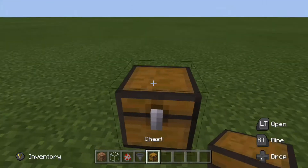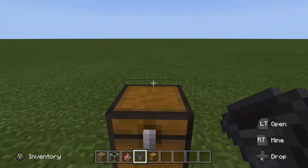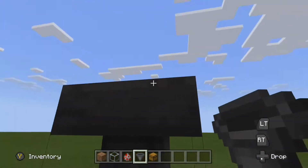Basically, you need to place the chest first, which will collect the eggs from the hopper that the chickens will stand on. You need to crouch to place the hopper, otherwise it will open the chest.